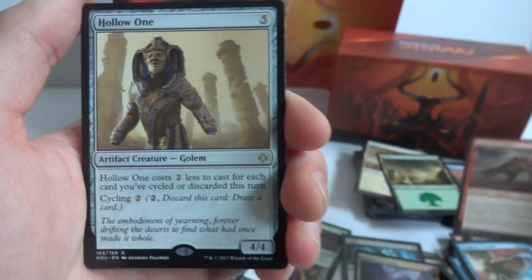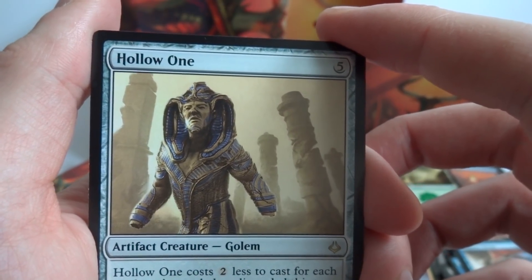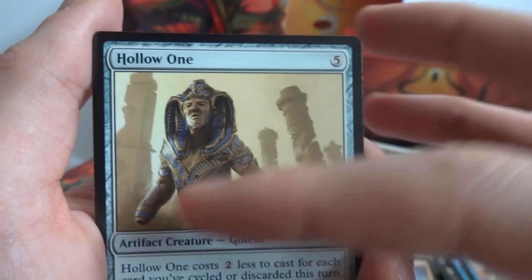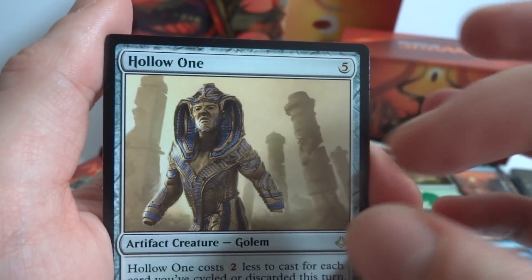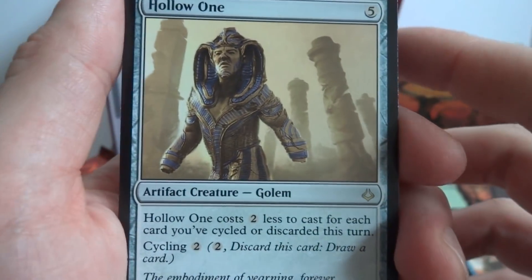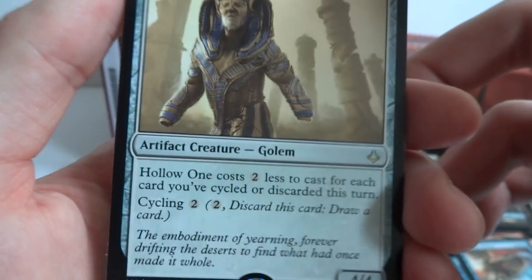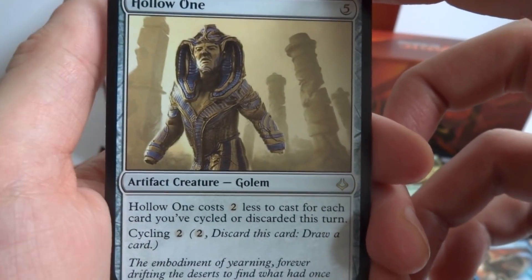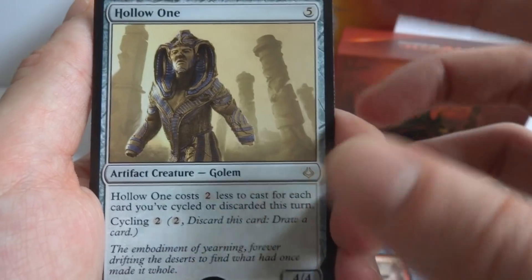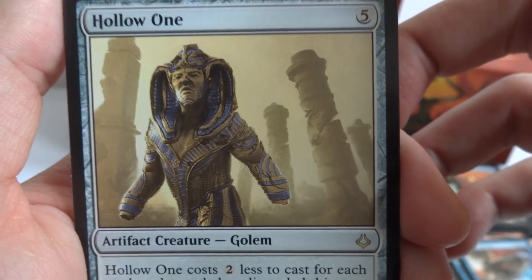Looks like this is the rare — The Hollow One. Very mummy-like; looks like just the casing covering it with no arms, the body gone but soul still fighting. It's a five-cost artifact creature Golem, 4/4. The Hollow One costs two less to cast for each card you cycle or discard that turn. With Cycling 2, if you've cycled at least one card it costs three, two cards costs one, three cards and you can just play it for free!